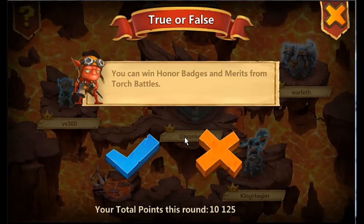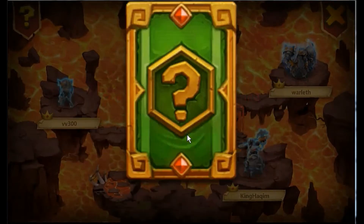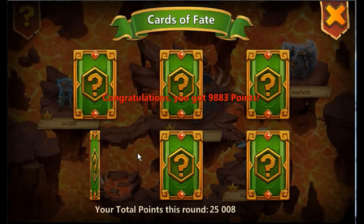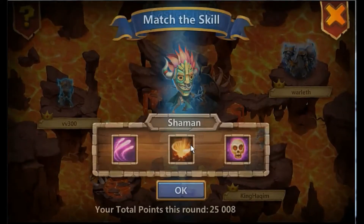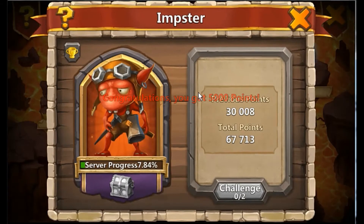You win honor badges and merits from torch battles - that's bronze shards. You know, the longer you play the game the better you get at these question ones. Getting two 9,000s in both sessions is pretty good. Shaman is the little skull - so that's a good start. 67,000 points for the first couple of rounds is good.